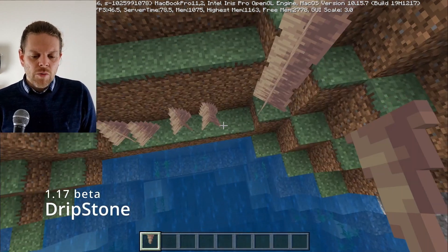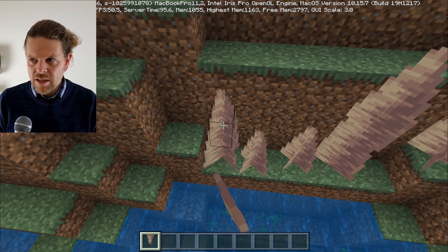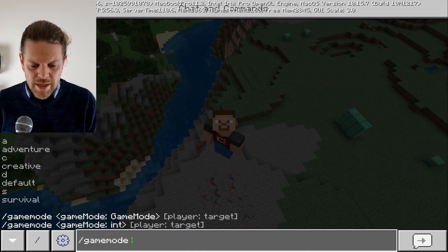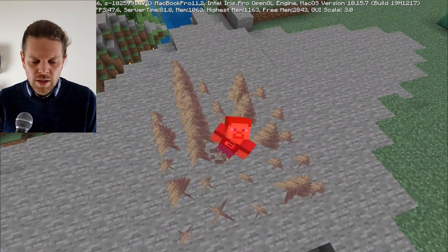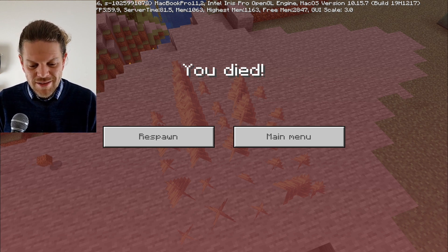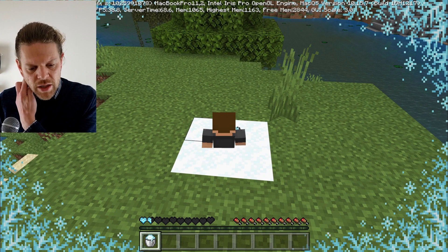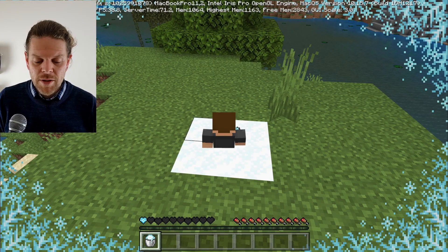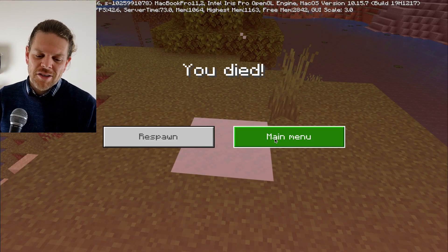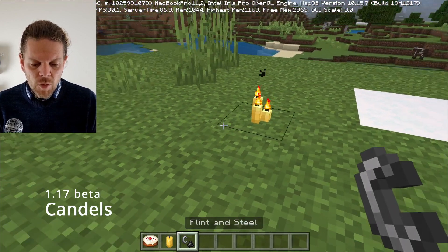Now we've got dripstone — the ones growing up from the floor you can make as big as you want. I think they're called stalagmites, the ones from the floor — correct me if I'm wrong. We're going to test what happens if you land on these. There's apparently a new death message, but here it just says 'you died.' That may be a Java Edition thing. I also wanted to test dying in powdered snow for a special message, but unfortunately in Education Edition you don't get special death messages.